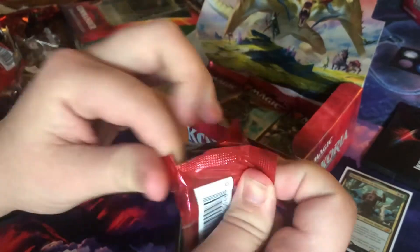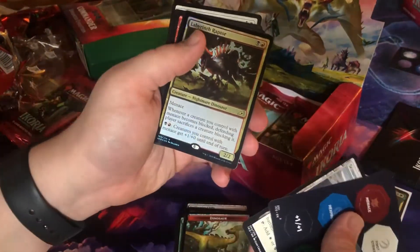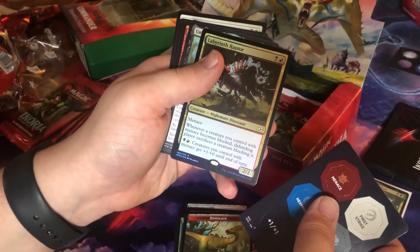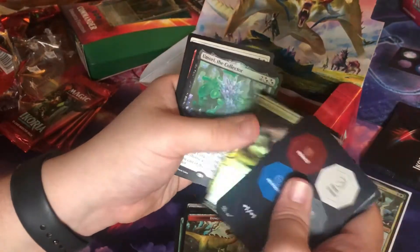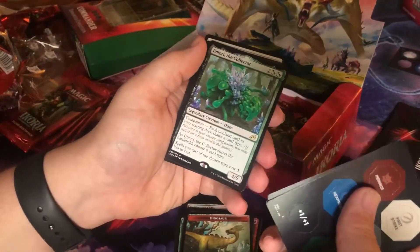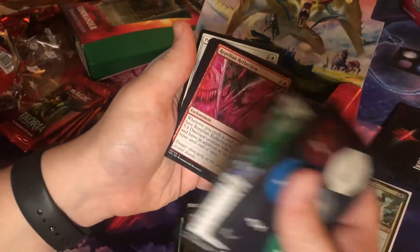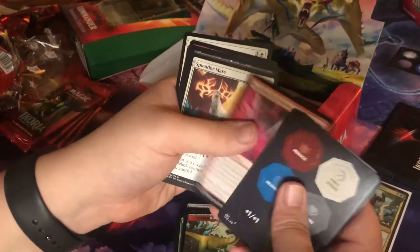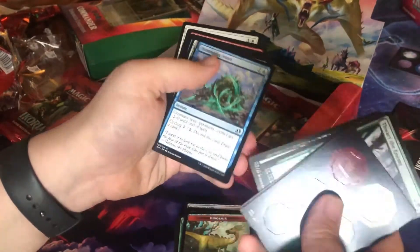Four mythics already — I can't believe I didn't even sleeve the other mythic rare. Labyrinth Raptor — hollow rare, menace. Whenever a creature you control with menace becomes blocked, the defending player sacrifices a creature blocking it. A 2/2 for two mana. Umori the Collector — the companion ooze! Reptilian Reflection — such a good cycle card, creating a 5/4 for three mana and then a cycle, that's very good. Two packs in a row with two rares — super good for a draft. Great mutate cards too.